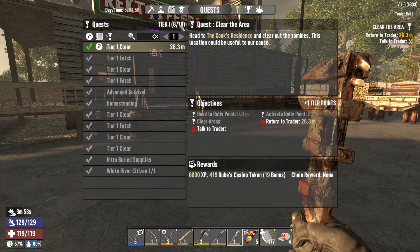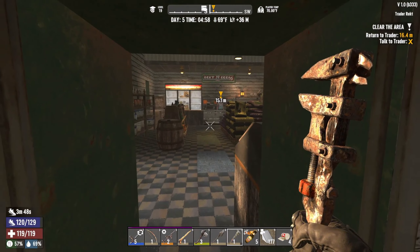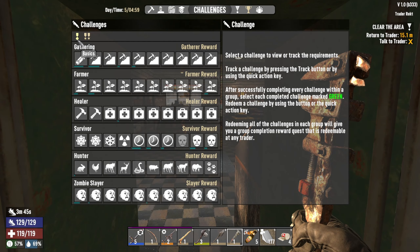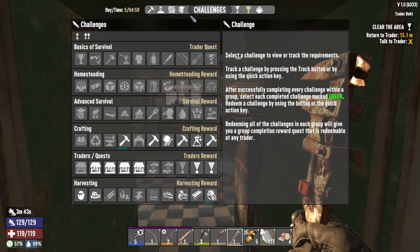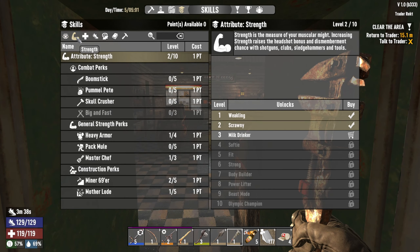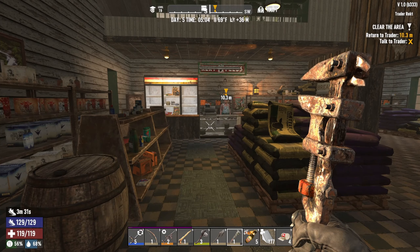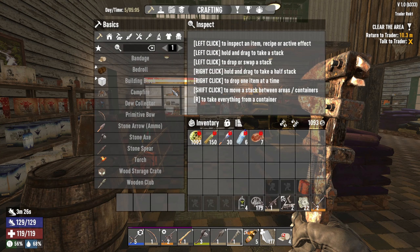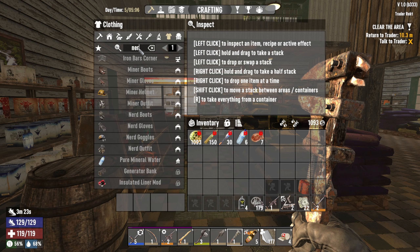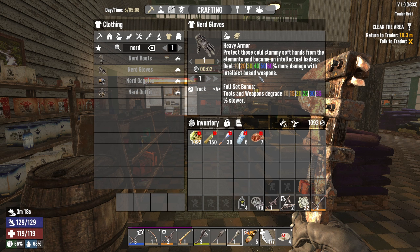These are the items I'm selling him: some food, pure mineral water, plenty of bullets, plenty of cash. Let's take a look at our points — we need two more, actually one more after this, which is really exciting. I don't have anything to collect from challenges. I placed the point into heavy armor because the nerd outfit is a heavy piece and I do want to get into the nerd armor.